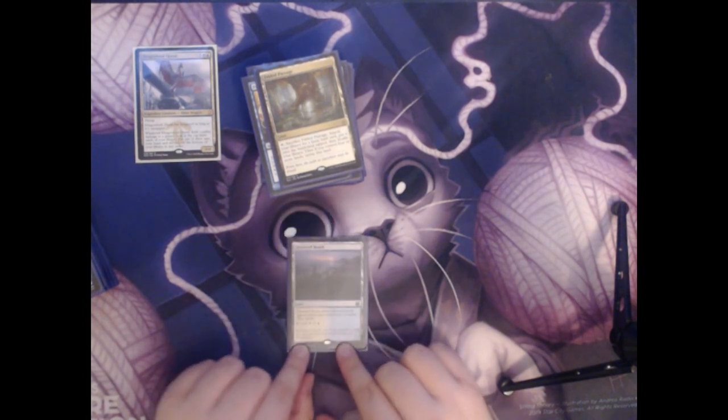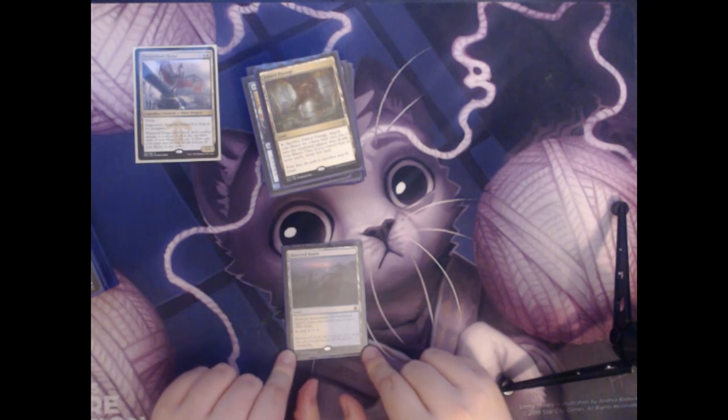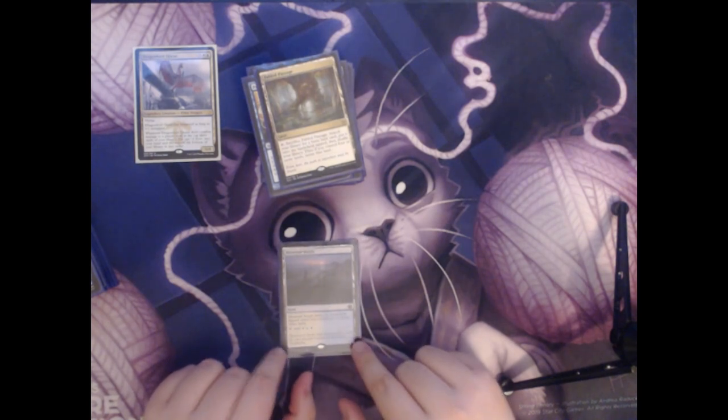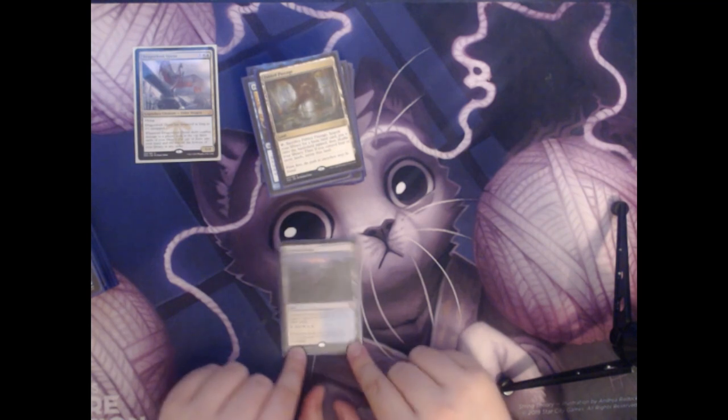Next up we have Deserted Beach. This is basically the opposite of that Seachrome Coast card — it's a slow land. It enters the battlefield tapped unless you control two or more other lands. So if you have three or more lands, this comes into play untapped.